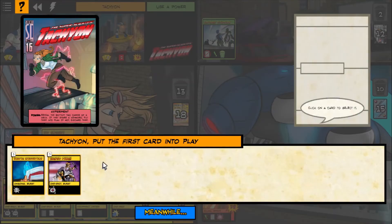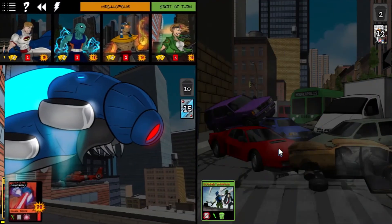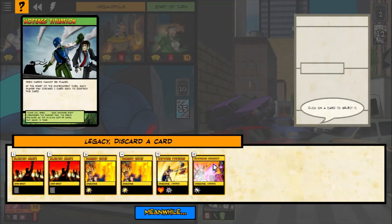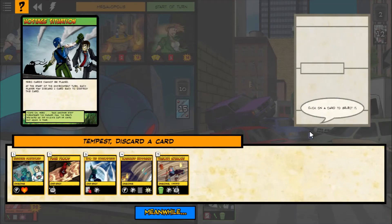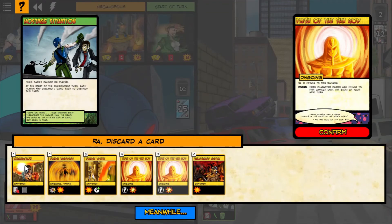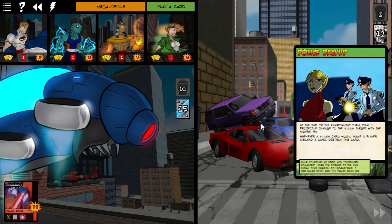We get stuff. Careful with Sucker Punch — if you are at two or fewer HP, you will destroy yourself. It was not a fun moment when I discovered that one. Don't really need that. This can be a nice card — it lets you discard cards to do some damage, but I don't want to discard any of my hand right now, so I'm just going to get rid of that. Don't need two of these.